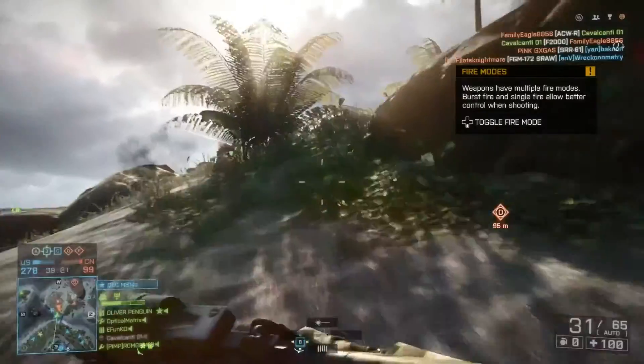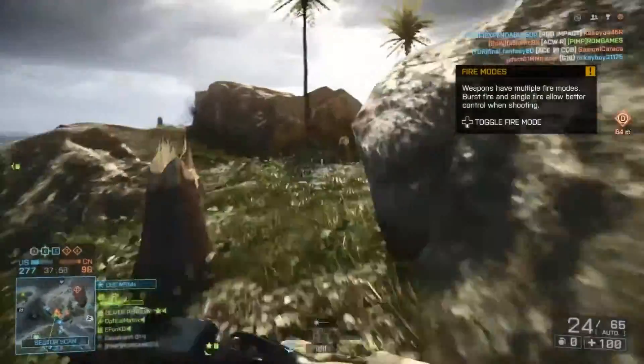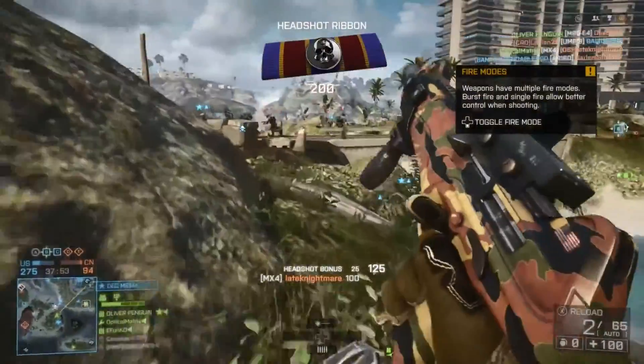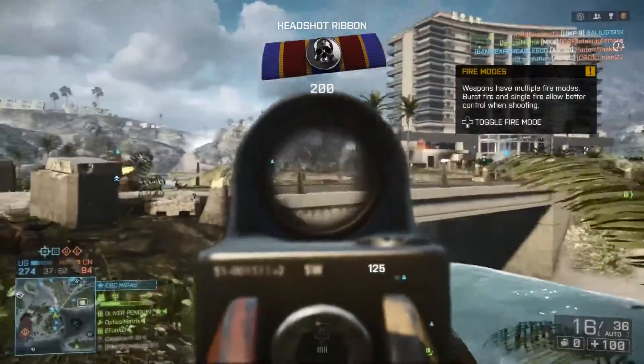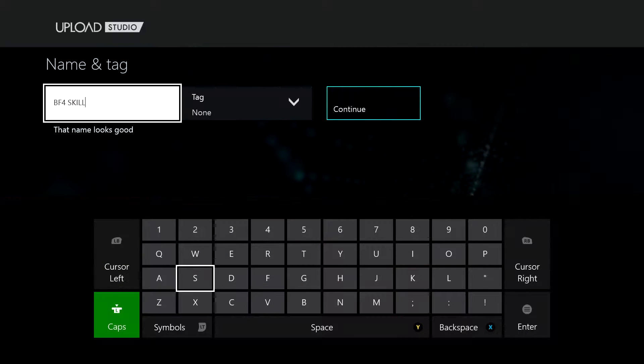Let's get to it. Here's what we want you to do: try to get the most kills in a normal round of Conquest on any map, and no custom games allowed. Make sure to record some of your gameplay because we want to see you in action. Don't forget to include the results screen showing your number of kills. Title of your clip: BF4 Skills followed by your number of kills.